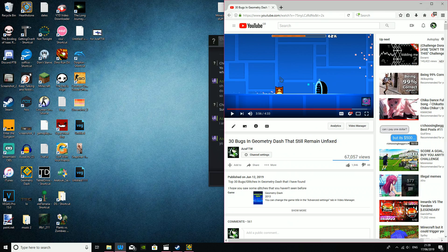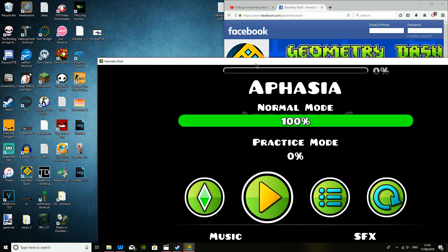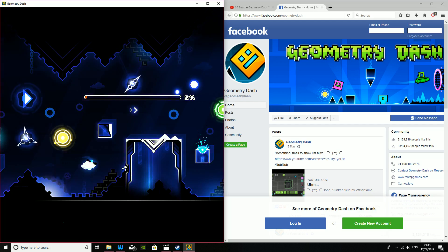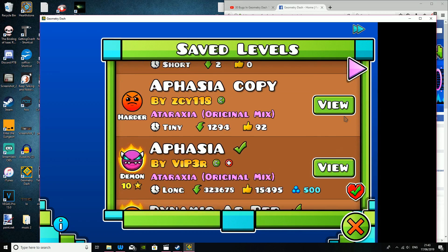This might only work if you press the icon on your taskbar. In windowed mode, if you enter a level, drag the screen to the side, die, then put it back to normal — when you exit the level it will cause the UI to glitch out slightly.